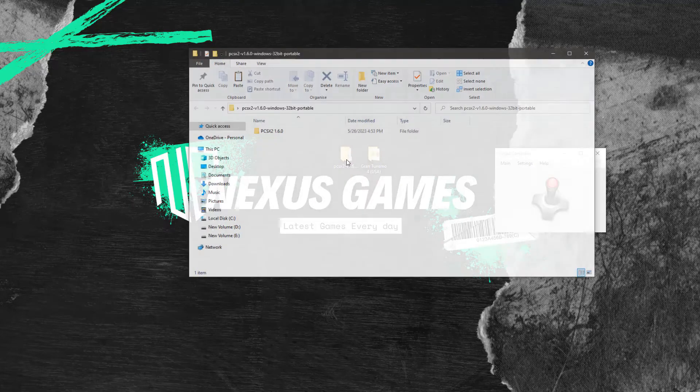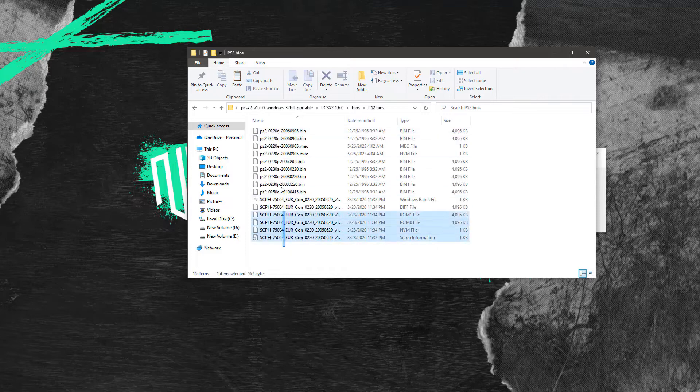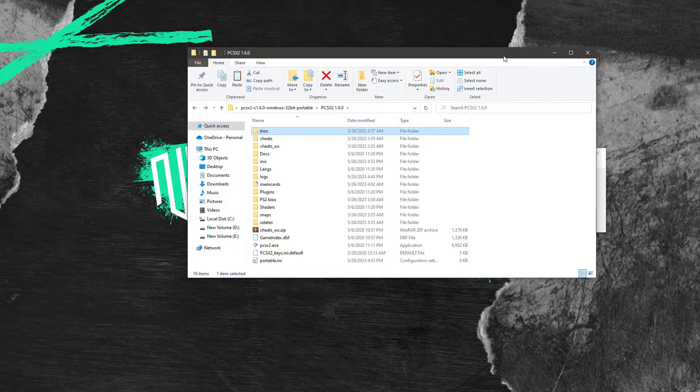Once the virtual controller is all set and ready, we can move on to the PCSX2 emulator. These are the files that you will get when you download the game from Nexus Games. The installation is quite easy.